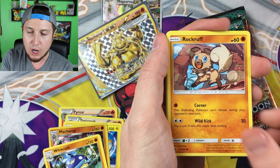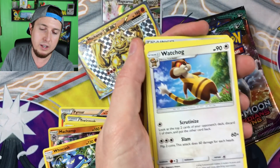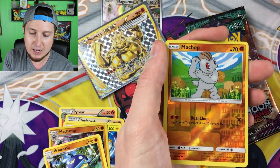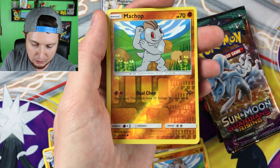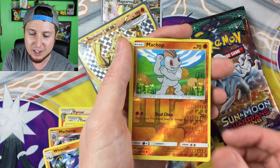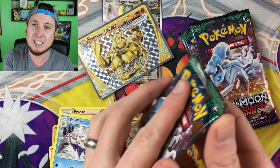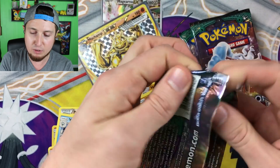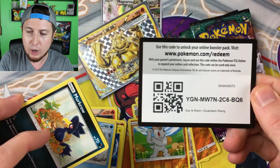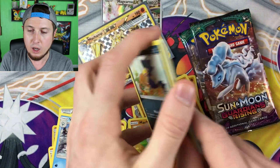We have a Clefairy, a Rockruff, a Barboach, an Alolan Geodude, a Fletchling, an Energy, a Watchog, a Comfey, an Enhanced Hammer, a reverse holo Machop, and then our rare goes to a Vanilluxe. I definitely do not want any ice cream because it is like 20 degrees where I live — which is Indiana, by the way, if you didn't know. Code card for you!